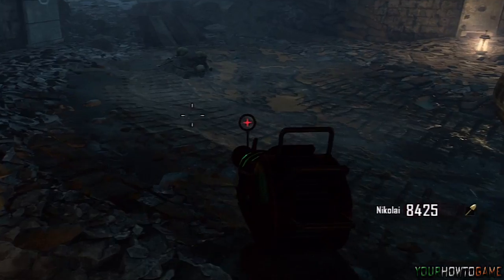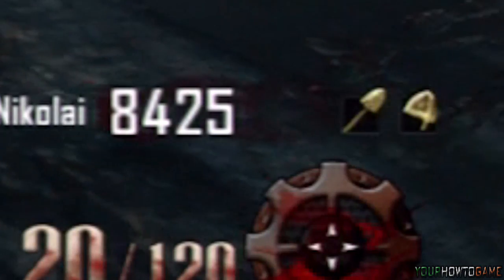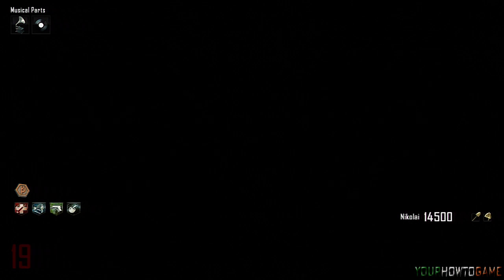Also, while using the golden shovel and digging up the clumps of bones, you can get a golden helmet. Once you have the golden helmet in your inventory, this will allow you to be stood on by the giant robot without receiving any damage and losing any perks.